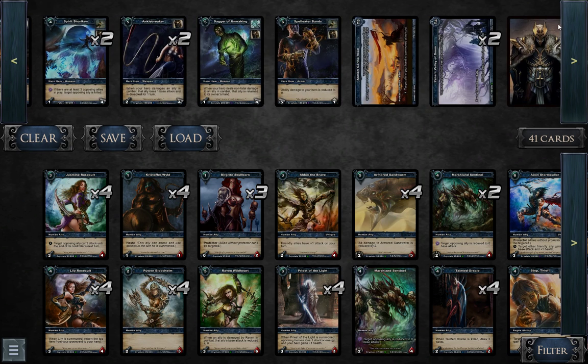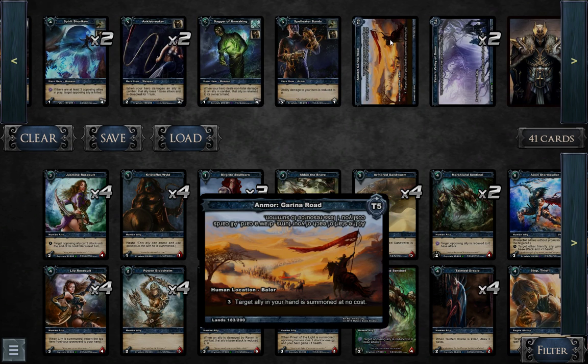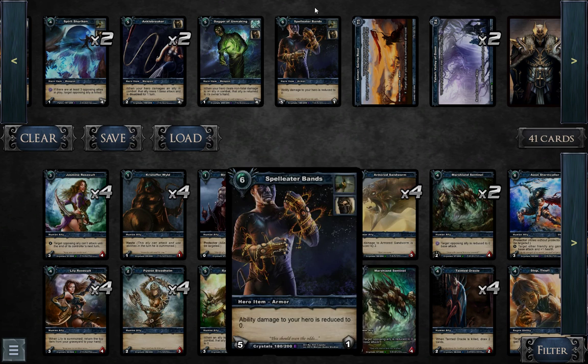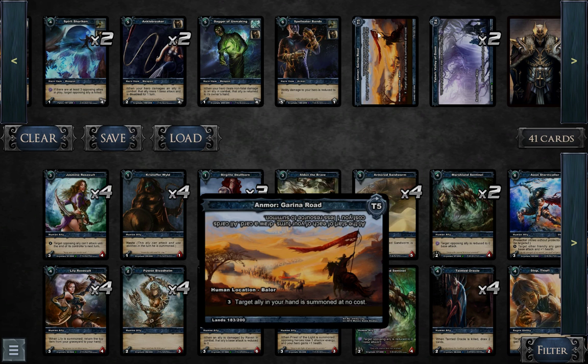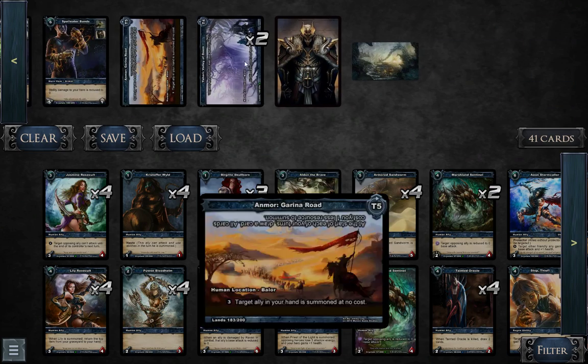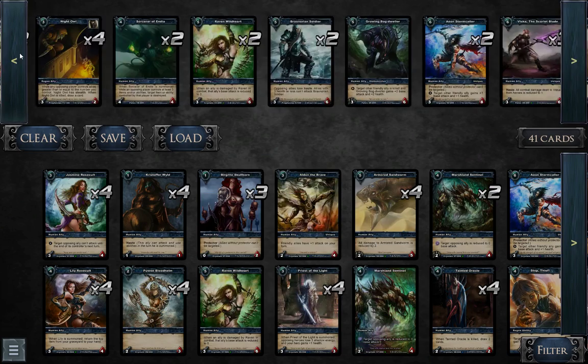And since you have a lot of locations with four Garina Roads, it's less likely that you draw the ally you need, rather than a location that is no use for you if your hand is empty. So yeah, this is my modified version of Lens.